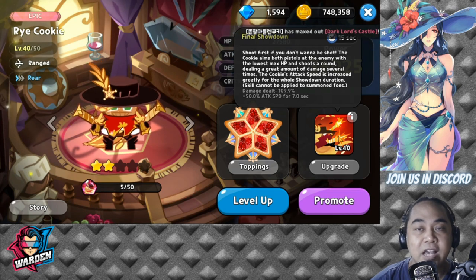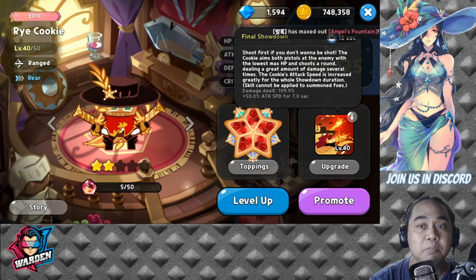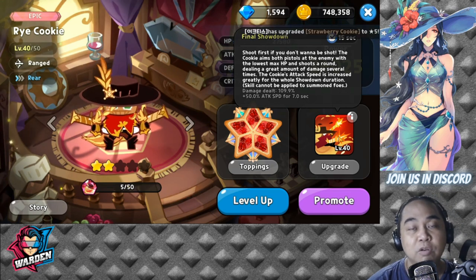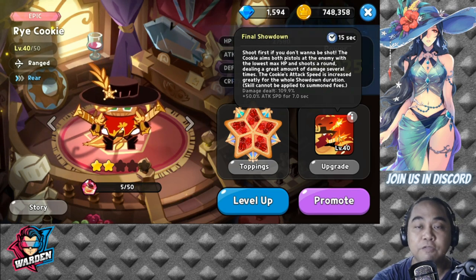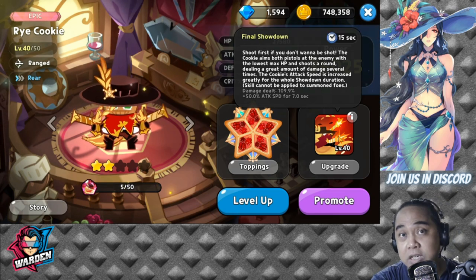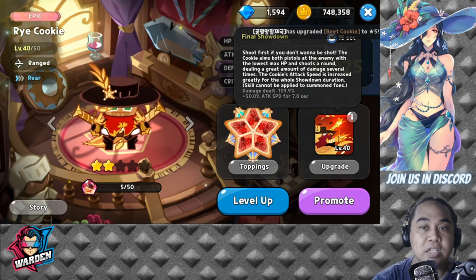When she uses her skill, it's an increase of 50% attack speed — so plus 50, making it 100 plus 50. The skill cannot be applied to summoned foes, so she cannot use this on summoned foes like Licorice Cookie's summons. This is adjusted for enemy cookies on the other side. Damage dealt is 109.9% with 50% attack speed for seven seconds.